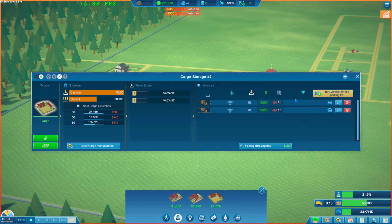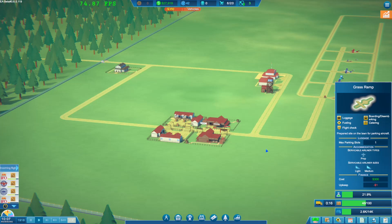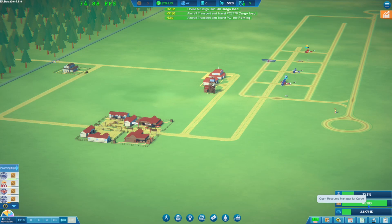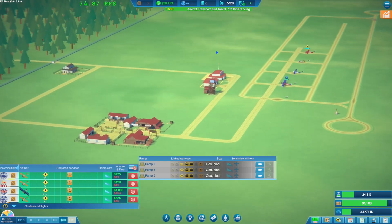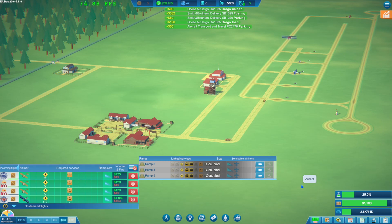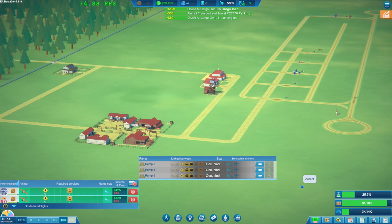We'll procure a couple of vehicles, assign them to all the ramps, and hopefully process cargo much quicker. There should be a fair bit available. We should have a little more buffer now so when arrivals come in we'll be able to keep dealing with that. The research is just taking ages. Money is not the problem - research is. We should probably get additional clerks.